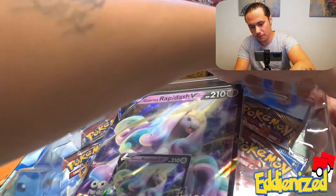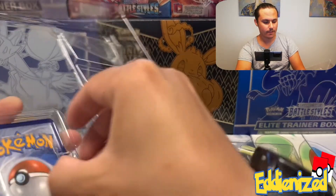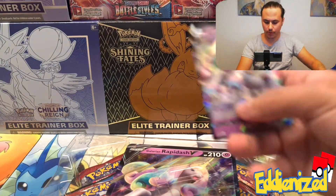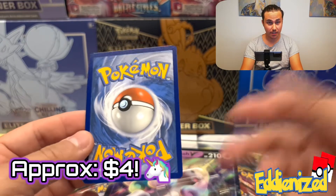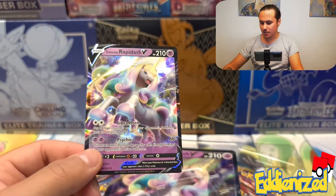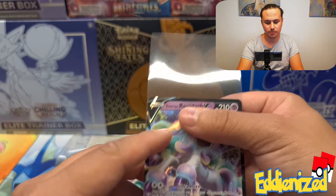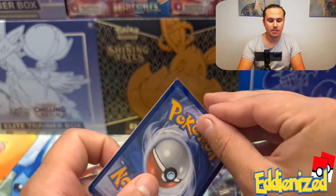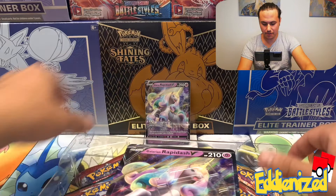Let me get the box open. Here is the promo card — it did not contain a TCG online code card, but here is the Galarian Rapidash V, the card that is guaranteed in the box. It's a cool, rainbow one. It reminds me a lot of My Little Pony. I've never been a fan, but I know it's a huge franchise. There are lots of collectors who like both Pokemon and My Little Pony, so this has been a big collection for them as well.